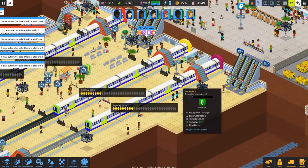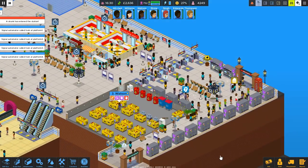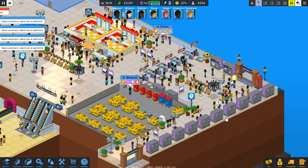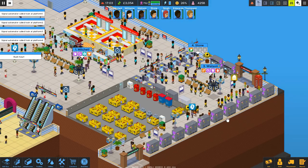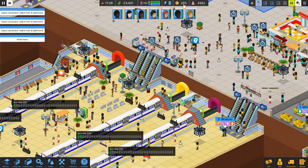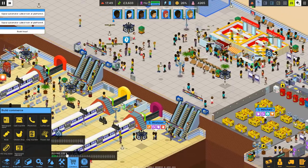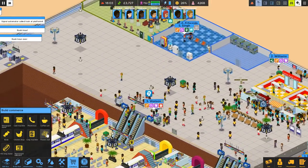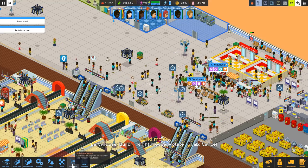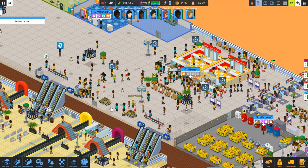I do need more shopping options — maybe down here, maybe I don't know. A drunk has entered the station. Is Watson going to deal with it? Watson, come on. Let's see what this dude's doing. Okay, he's doing nothing. My reputation is at 25 — that's the highest it's been in a long time. You can't say what I'm doing right now is not improving the station — it freaking is. I need some flower stalls down anyway. So let's get a couple of these down — one, two, we'll just place there. More shopping options up and around.